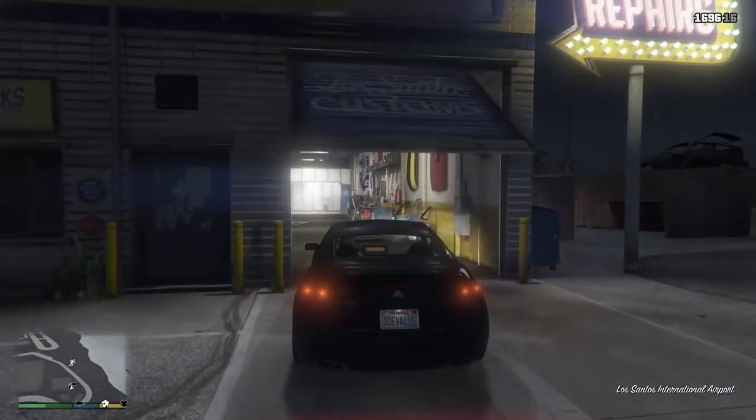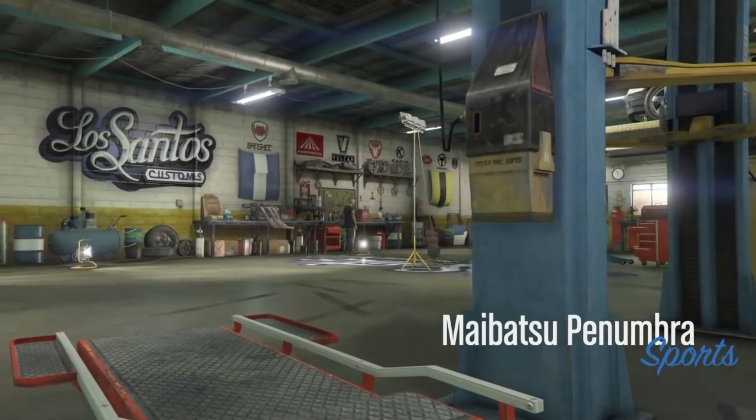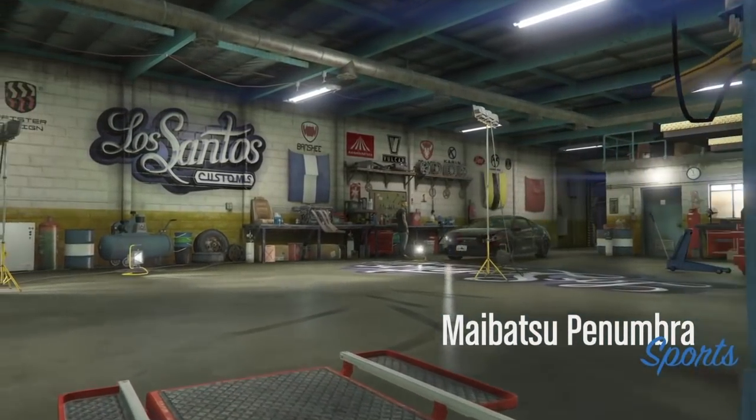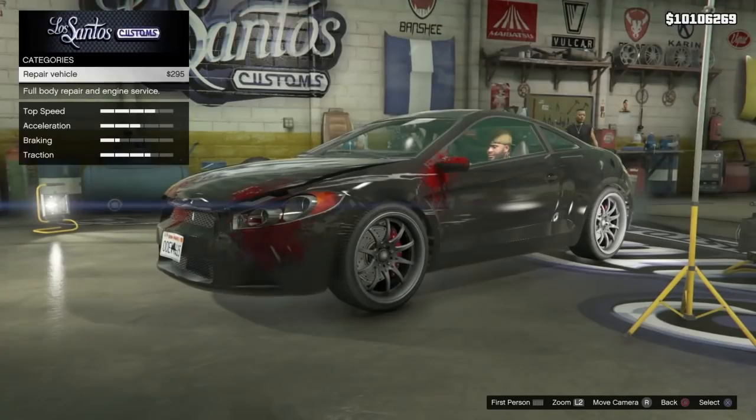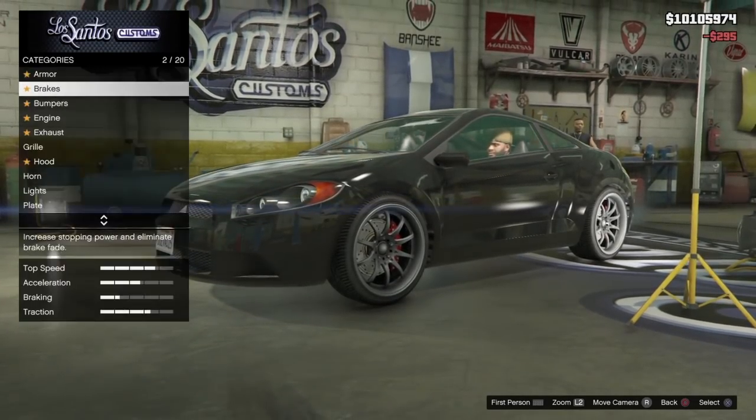Once you have arrived at Los Santos Customs, repair your vehicle and upgrade everything apart from the colour and the neon lights, as these will not transfer over to the taxi when you do the glitch. So go ahead and upgrade everything.